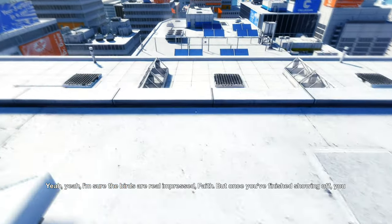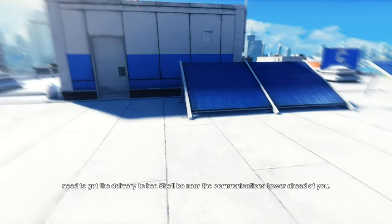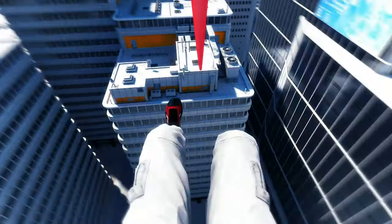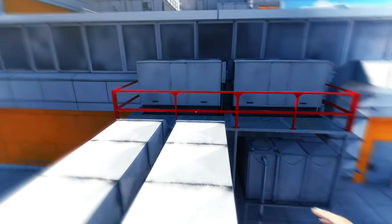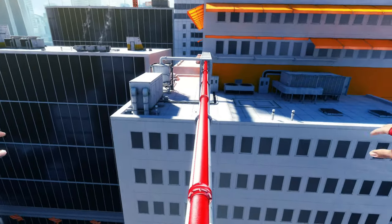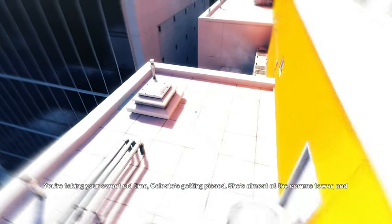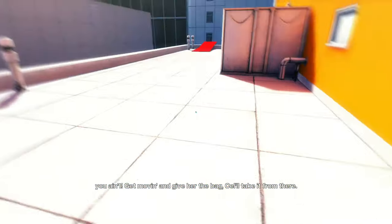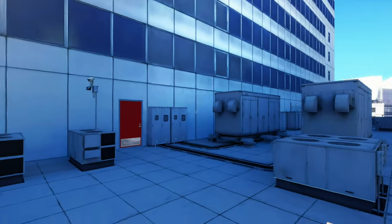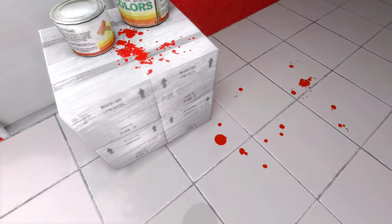Here we are in the first real part of the game. I'm sure the birds are real impressed, Faith, but once you finish showing off you might concentrate on some actual work — get Celeste in position for a handoff. As I mentioned with the coil, you can't normally hop straight over that fence, but if you coil you can get your feet just up on top of it. That's something we'll be doing constantly. If you make it across here fast enough you get a little bit of praise from your employer — if you do it too slowly, he tells you off. I'm going to be slide-kicking most doors open because I think it just looks way better.